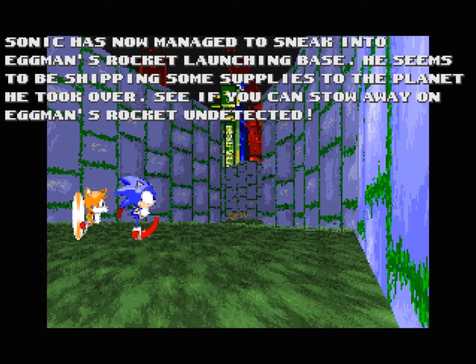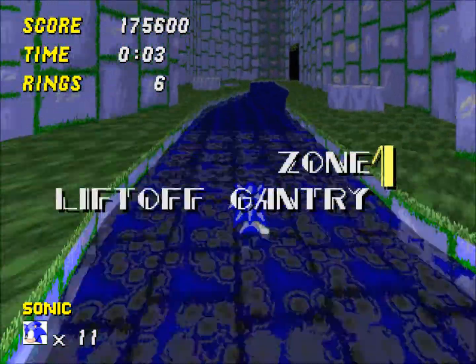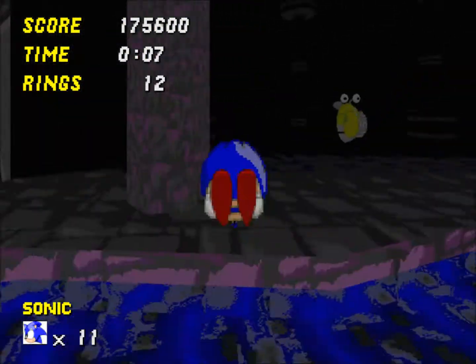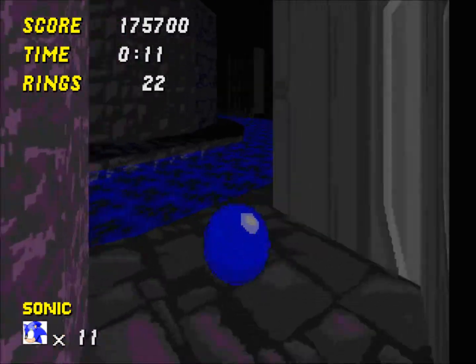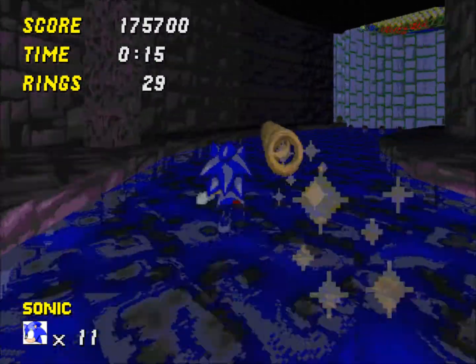And that one wasn't really as bad as I remember. As it says, Robotnik's launching rockets from his rocket base to some other planet he's invaded. He's launching a supply ship over there now, so we are going to somehow get on board without being detected. Somehow we will get on undetected — because it's Robotnik, he would have alarms and things. He's not an idiot.